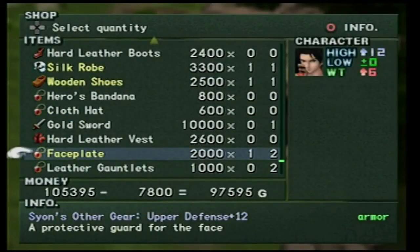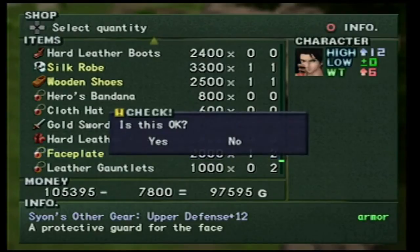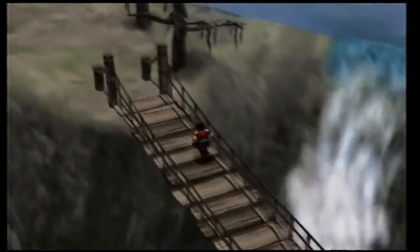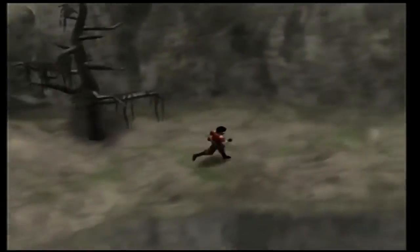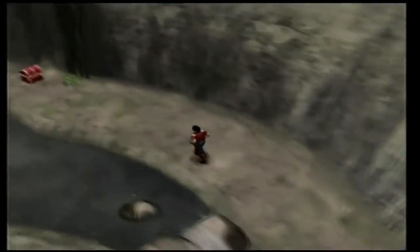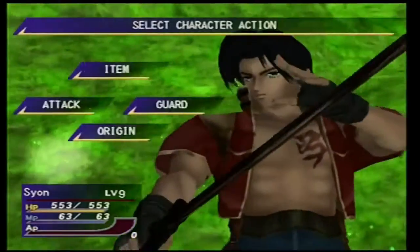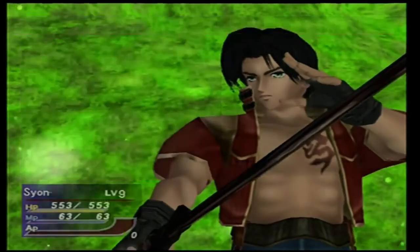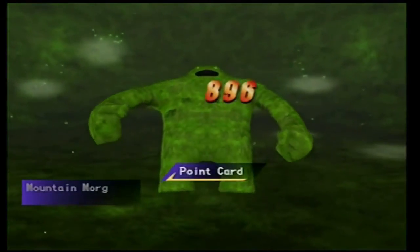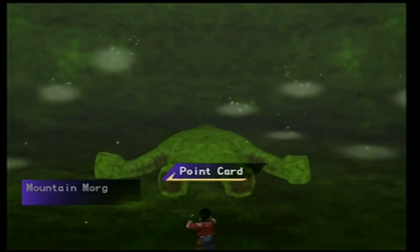Buy supplies from Kojiro including a faceplate for Leng before heading out. Also, make sure the point card has at least 3000 points. Now make your way all the way up the mountain, using flags of retreat if you run into battle. Make sure to keep Leng fully healed in case of ambush. Since Leng is such low level, we'll have to use the point card to kill the mountain morgue, but don't worry, it's quite easy. Just make sure to wait until after the scene with Galia to use it. Winning this battle will put Leng at level 11, but there's nothing we can do about that.